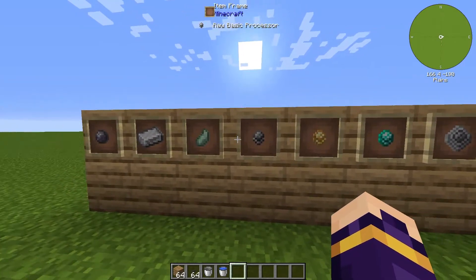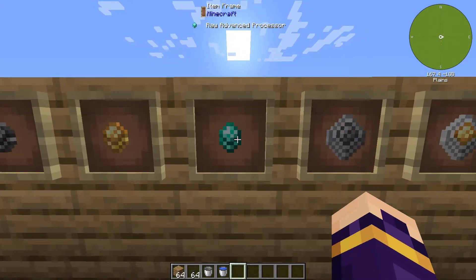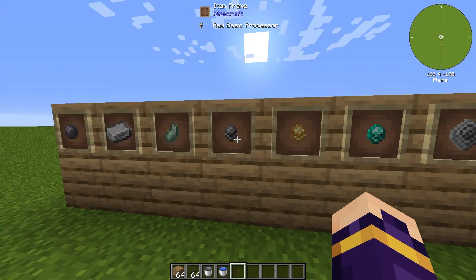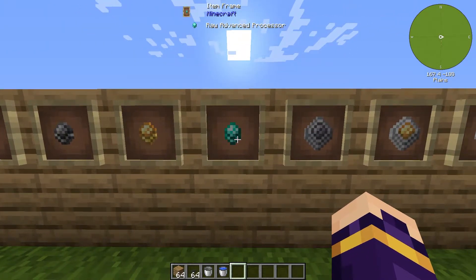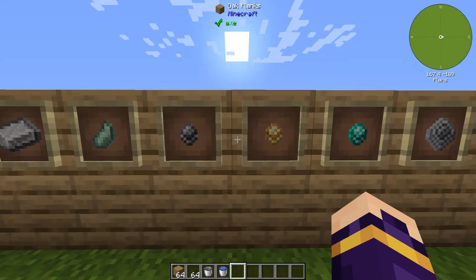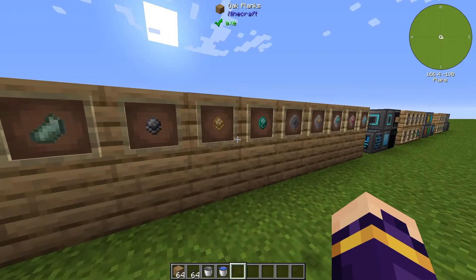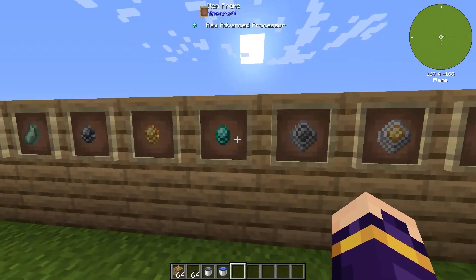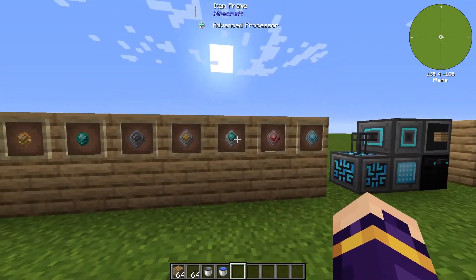The first big three crafting items are the raw processors: the basic, the improved, and the advanced processor. The basic processor is made with a base of silicon and you need the processor binding. The improved processor uses gold, and the advanced processor uses diamond. These are all a very base crafting material — most items in the mod require one or more of all of these. You make the finished processors by smelting the raw versions in a furnace; it's very easy.